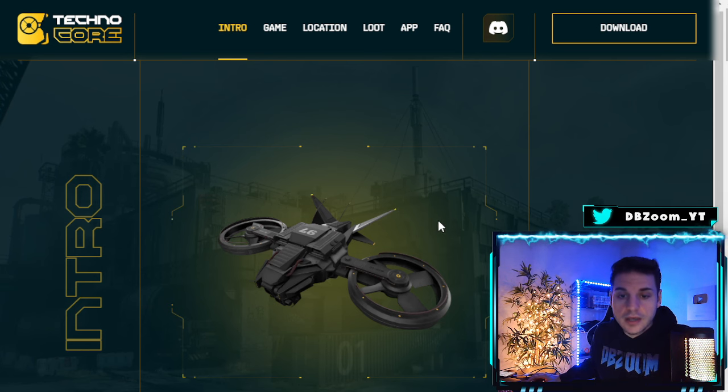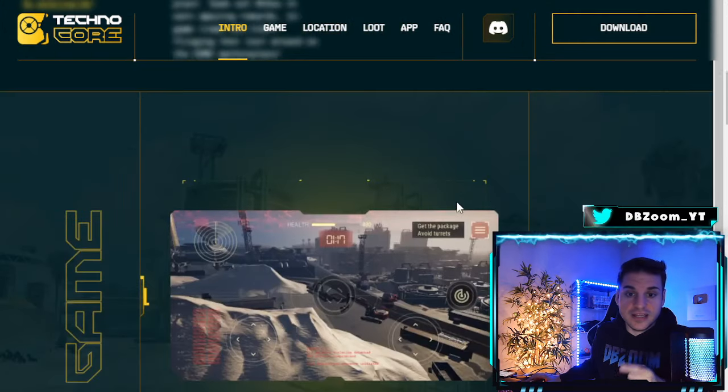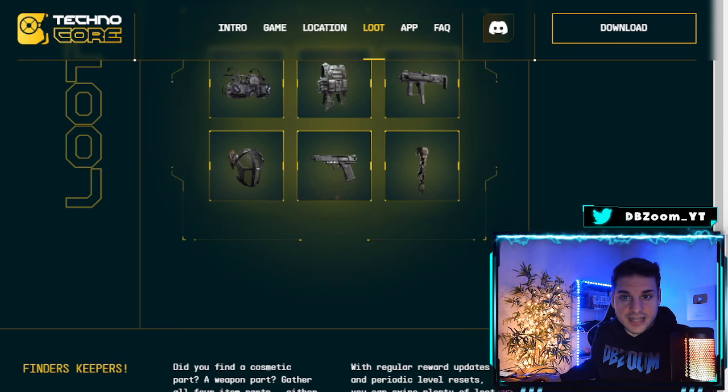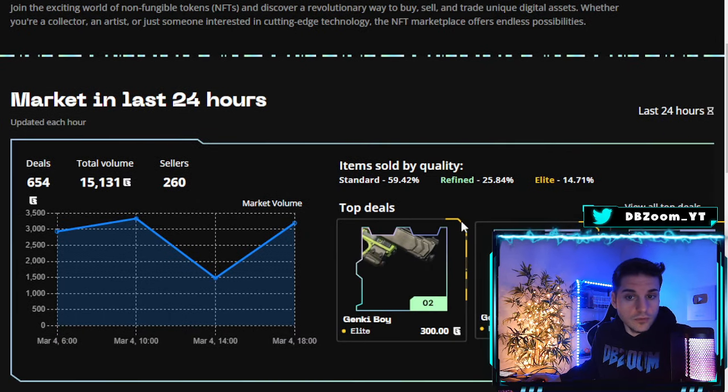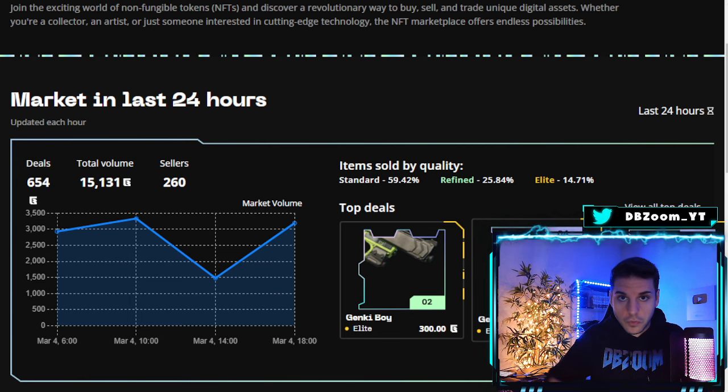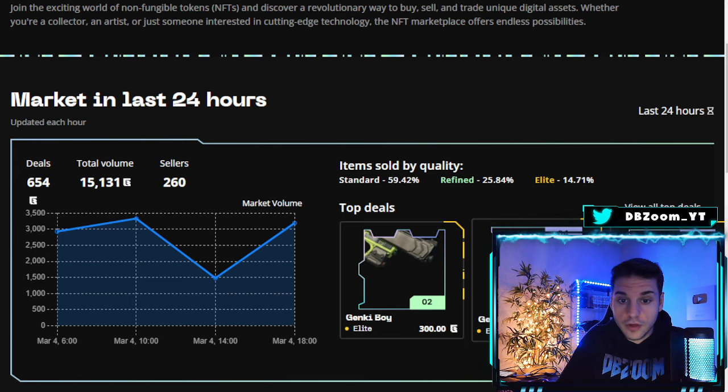I want to note something very important: the GUN tokens — the gun tokens — will be reset completely once the actual token releases. But you guys will already be ahead because you will be earning these NFTs. You can use your GUNS right now before they reset to buy NFTs on the marketplace, so that when the token actually releases you will have all these NFTs worth a bunch of GUN token and you'll be ahead.